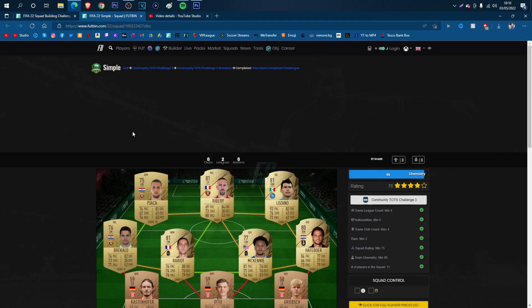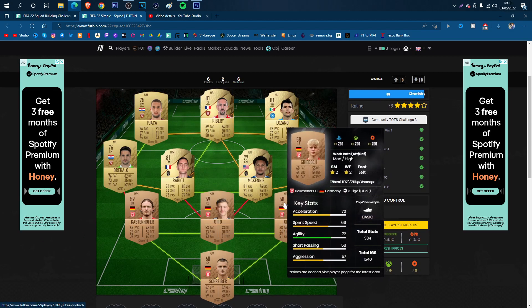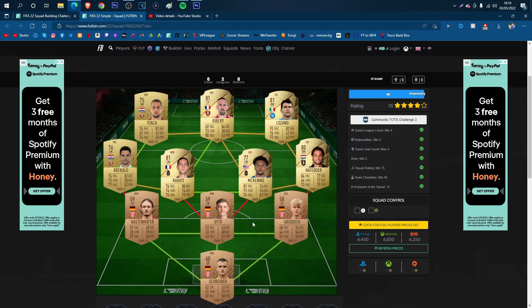Here you go — this is the squad that you need to complete it. As I'm always going to say with bronzes and silvers, prices can go up because of Footbin. So if you can, just try and find alternatives. That's only if the prices have gone up though, because Footbin can increase their prices.